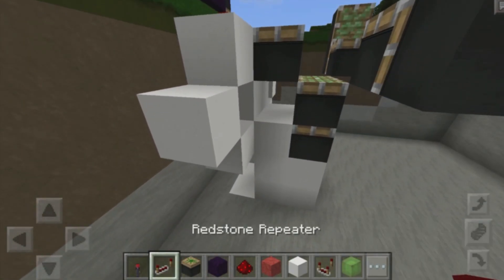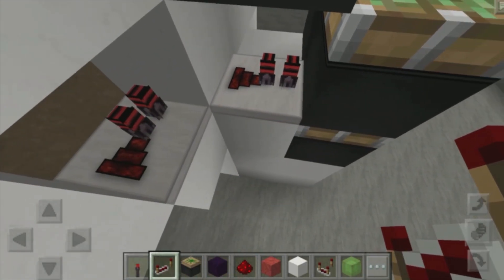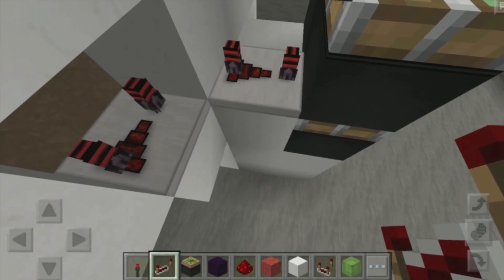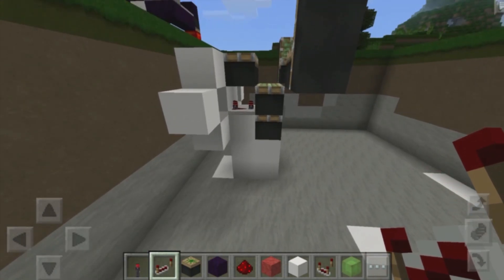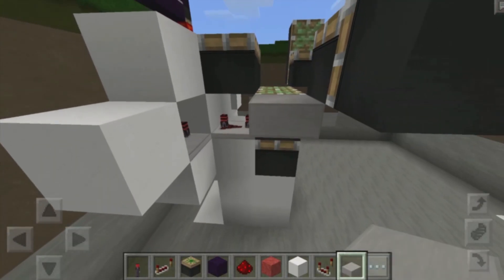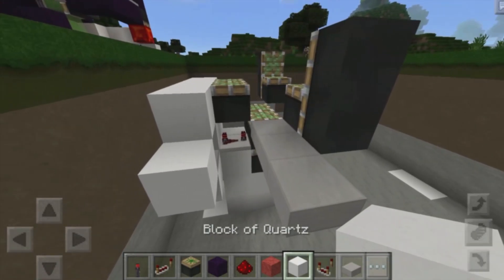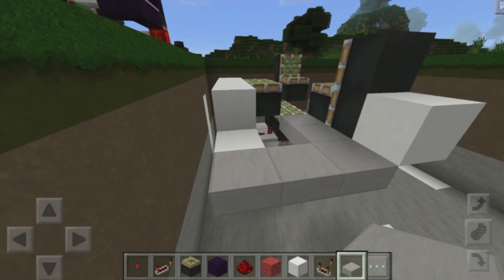We need to grab ourselves some redstone repeaters, place one down over there and one over there, and set these both to four ticks. I am using a texture pack so it looks a bit weird — that texture pack will be in the description box down below for you guys to download. The next thing we want to do is grab ourselves a slab and place down one, two, three right over here. We need to place a block right behind the sticky piston, then place down two slabs over here, and it should connect up.